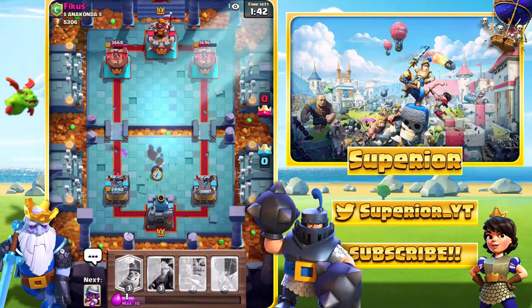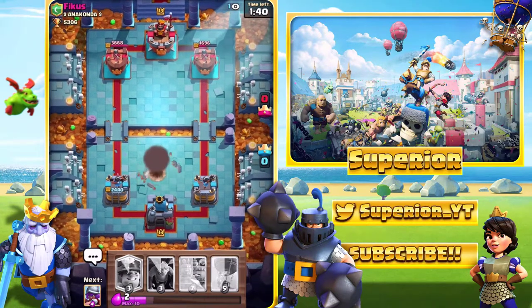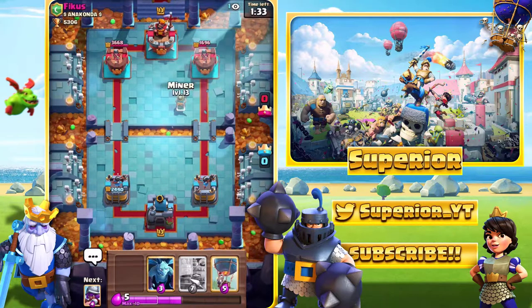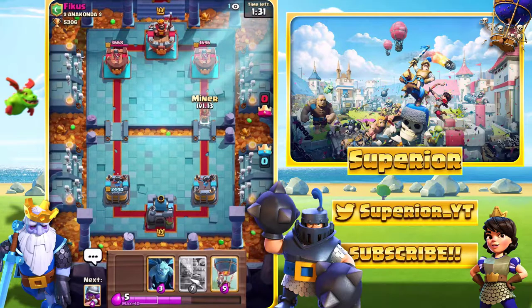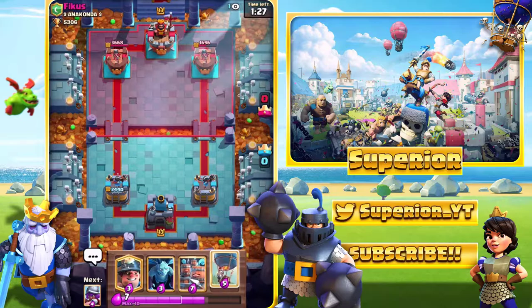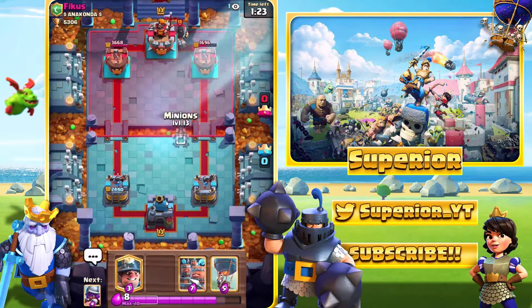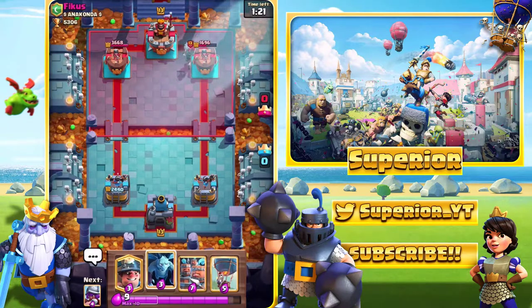Perfect defense. That's looking good. We do know he's got the E-Wiz and the Balloon, so we need to keep that in mind — he'll probably deploy it somewhere around here. So what we'll do is Royal Recruits, follow up with the Balloon, go in with the Miner over here, and then Musketeer near the river. That should be an okay attack in my opinion.